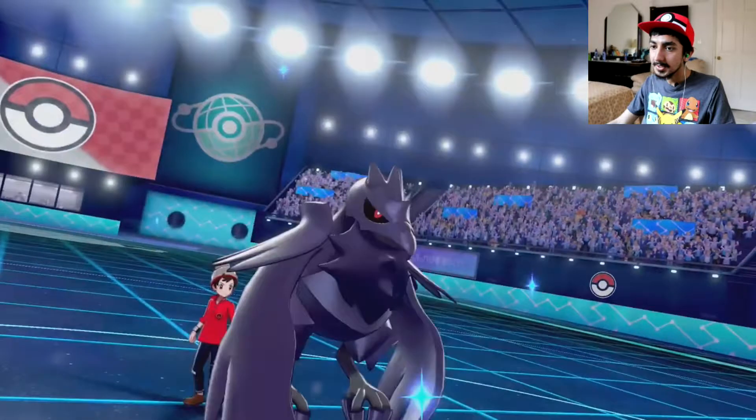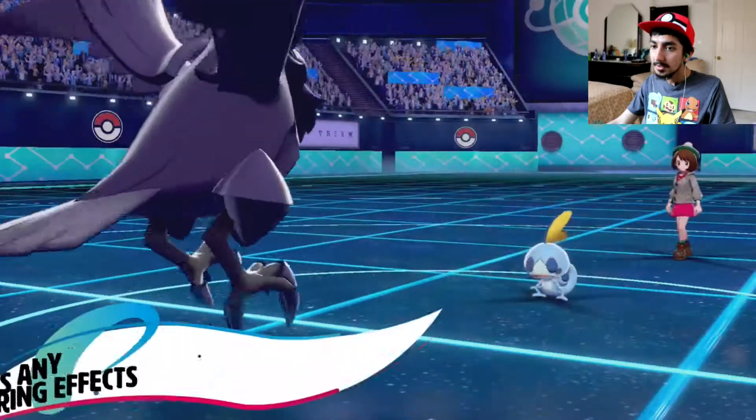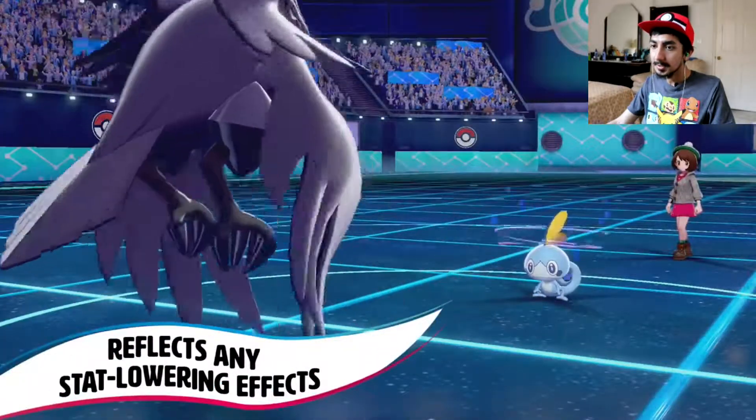Corviknight has a hidden ability that reflects any stat-lowering effects.